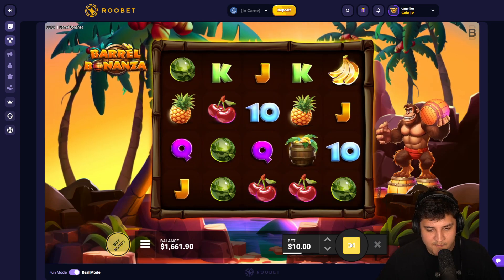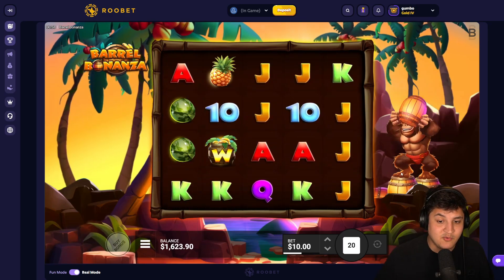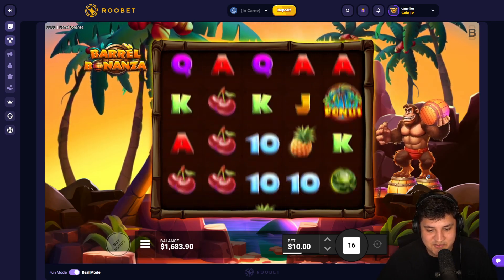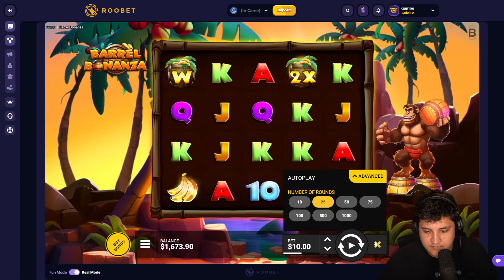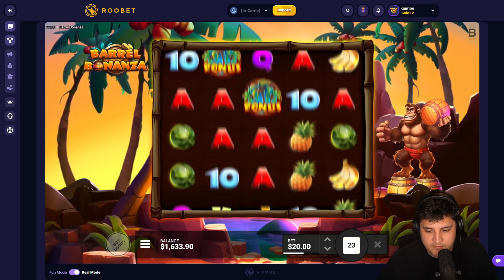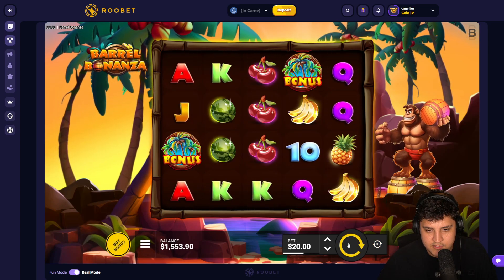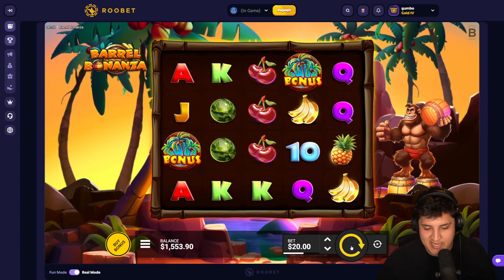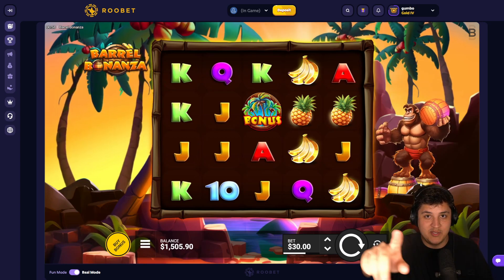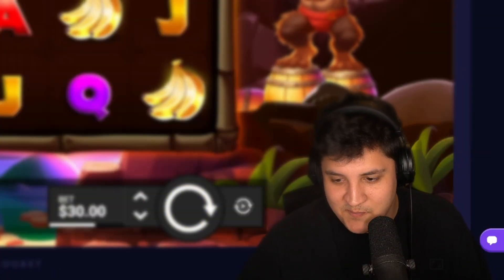All right, we'll give it a couple more here guys, and then honestly — I said we just stop at 1.5. It's been a roller coaster video — I was down to almost under a hundred dollars there, that's crazy. I'm gonna crank this up to 25 and do 20 spins. Actually — just kidding. My math is incorrect, we're not doing 25. Thirty dollar spin — all right, listen: 1.5 and I'm done. I love you guys, gamble responsibly. If you're gonna play here on Roobet, use code GUMBO. Great video guys, I will see you in the next one — take it easy, peace out!